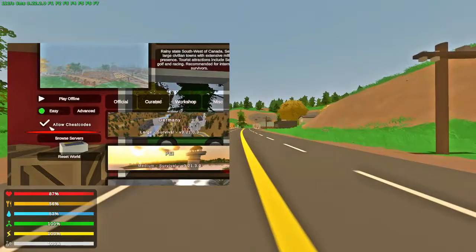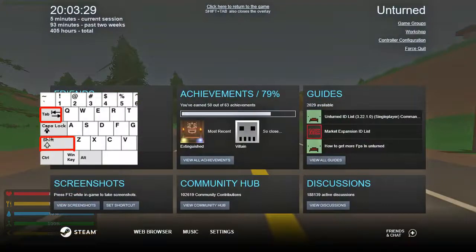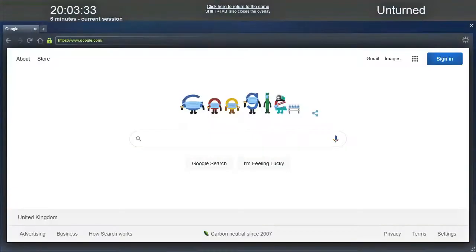Hi, first thing make sure you check the allow cheat codes block in the main menu before hitting play. Press Shift+Tab at the same time to open up the Steam overlay. Once you've opened up the Steam overlay, click web browser at the bottom of the screen.